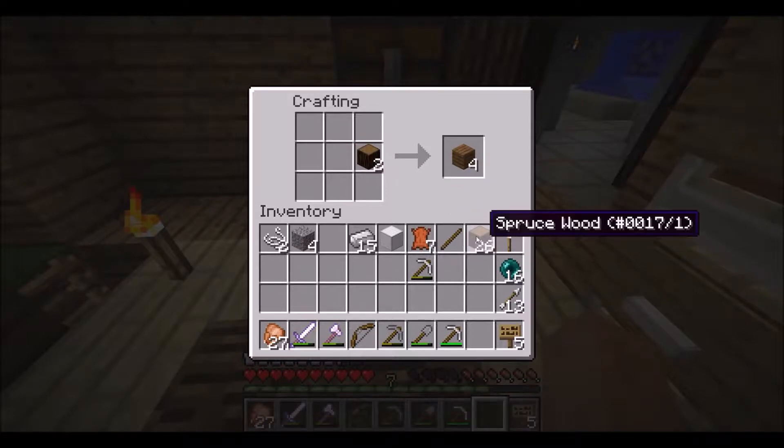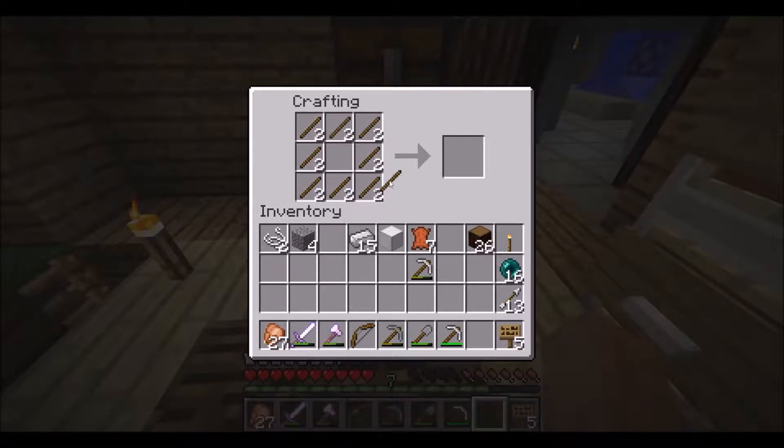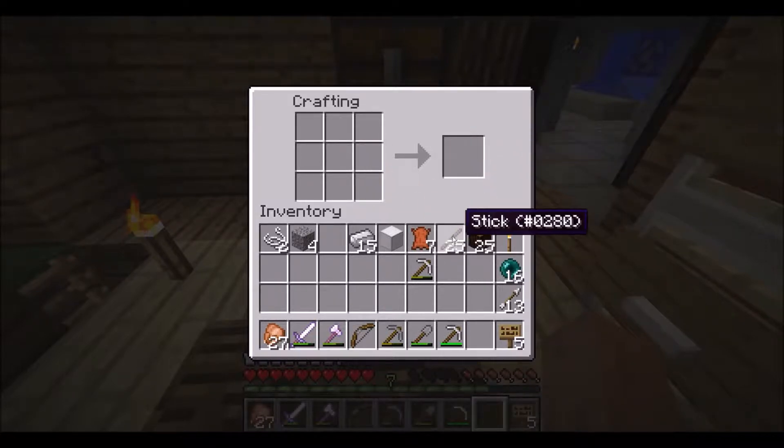I'm going to lean more towards the book and quill because I already have file cabinets here. Let's go ahead and do that. We're going to need to make a couple of item frames. Let's make one more - sorry guys, I'm completely derpy today. It's one of those days where I just wanted to get on and build something but wasn't sure exactly what I wanted to build.